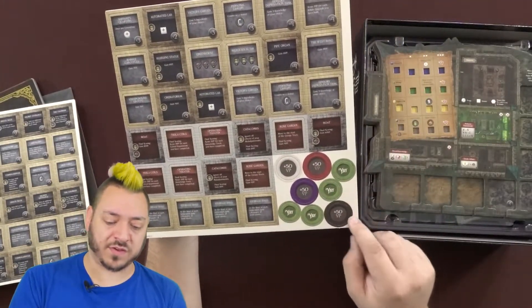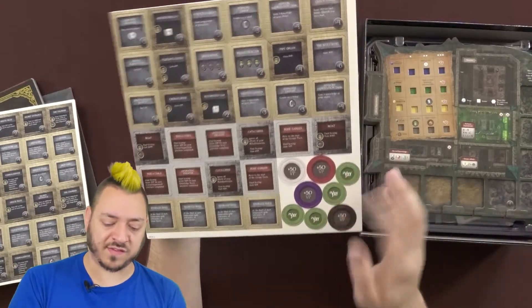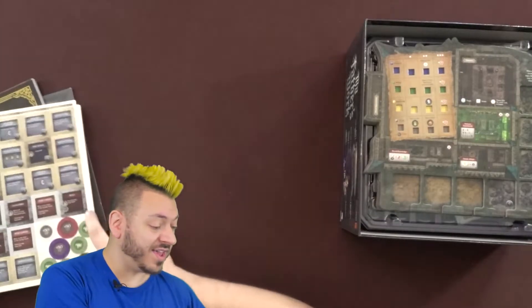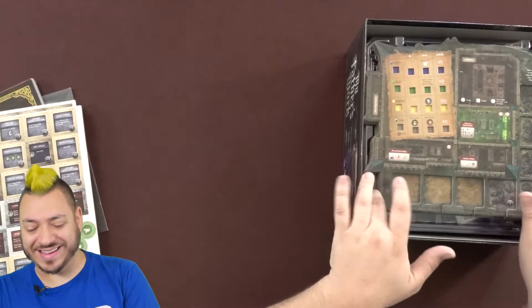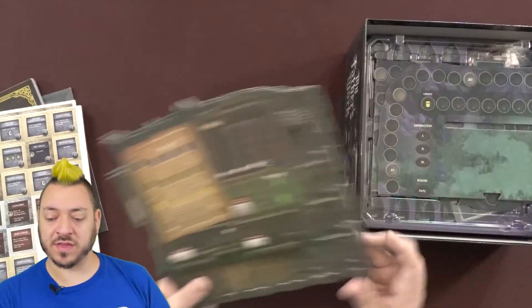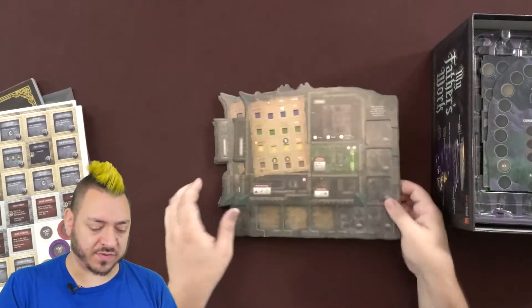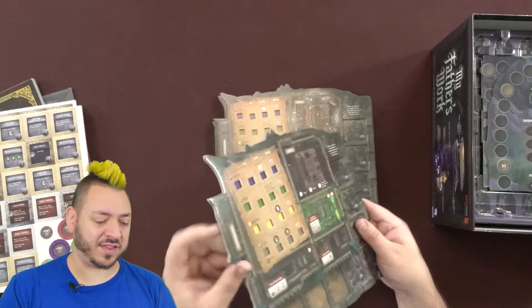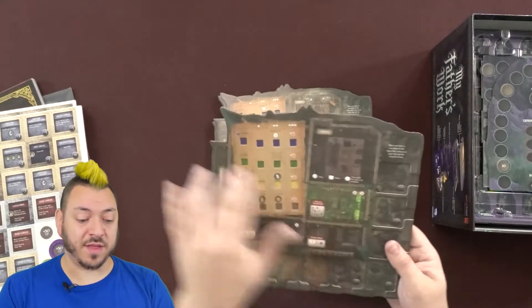There are victory point tokens for the four colors in the game and some yay or nay tokens, which I'm guessing means there are going to be some voting moments in the game. I'm excited to look at these — they are double-thick, dual layer boards. These are your player boards and they look really, really nice.